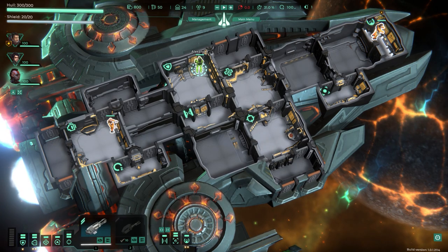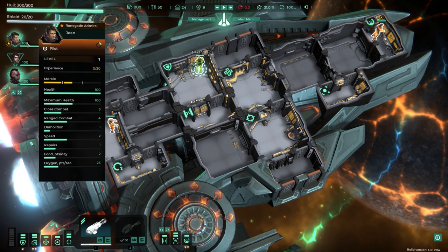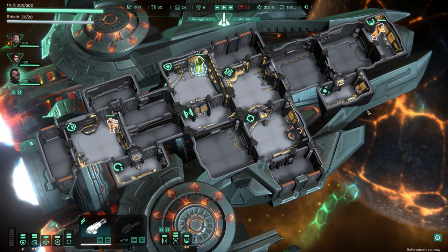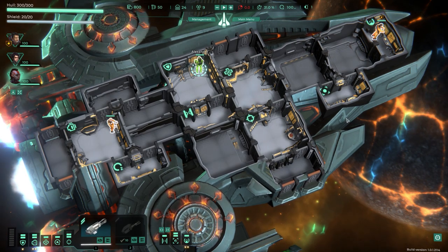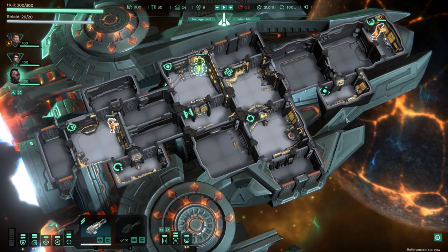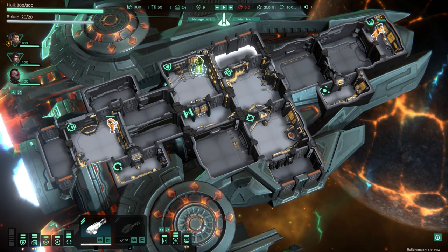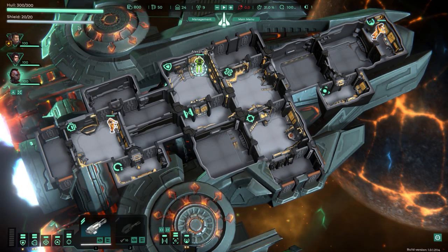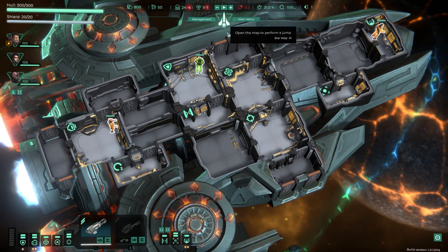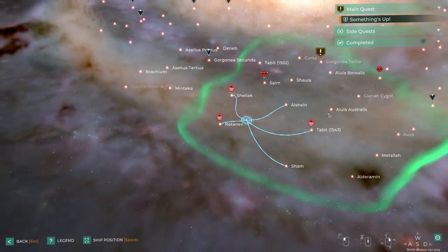Gene is the captain — not just of the ship but of the entire run. If he dies, the game is over, so Gene must be protected at all costs. I'm not a big fan of that element, but it is what it is. Let's take a look at the map.